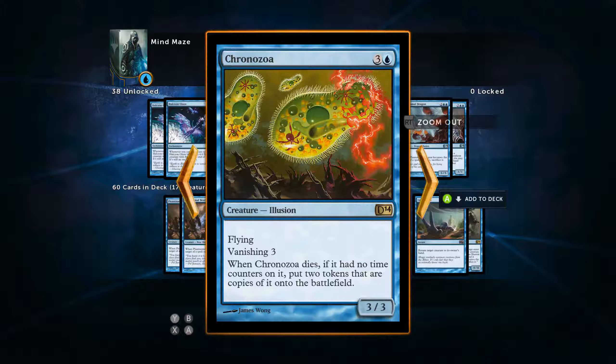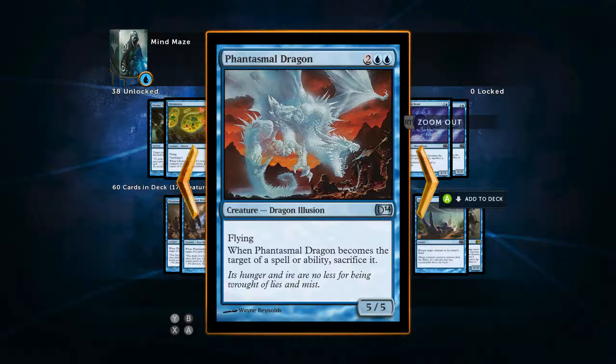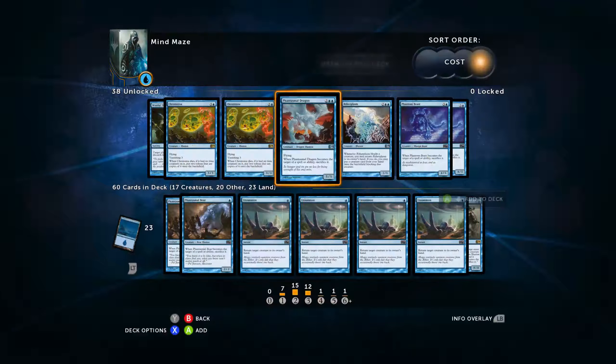This next card is like Chronozoa — Vanishing 3. Vanishing is an old mechanic where counters come off and when they're all gone it just goes away. It's a fun mechanic; it was a weird time in Magic. It's a 3/3 that splits into a couple more guys if it lives, but it's a four-drop. In this format you just don't have enough gas to protect it. Plus it's just a 3/3 — it does have flying, which is kind of good. Phantasmal Dragon dies — it always dies. It is going to die every damn time you play it. That's out.